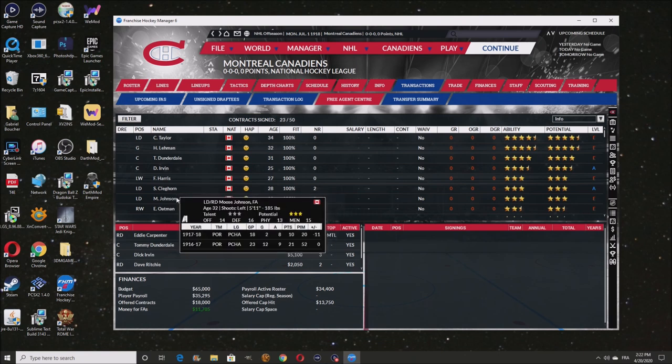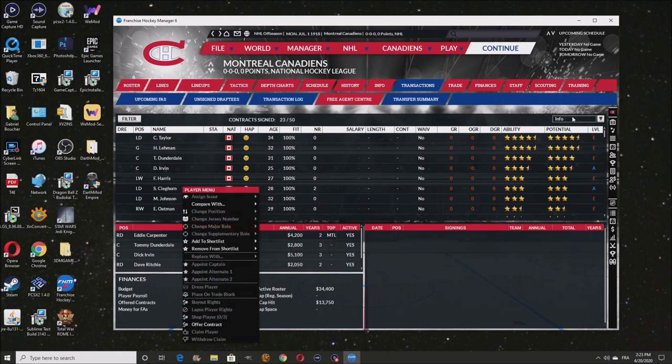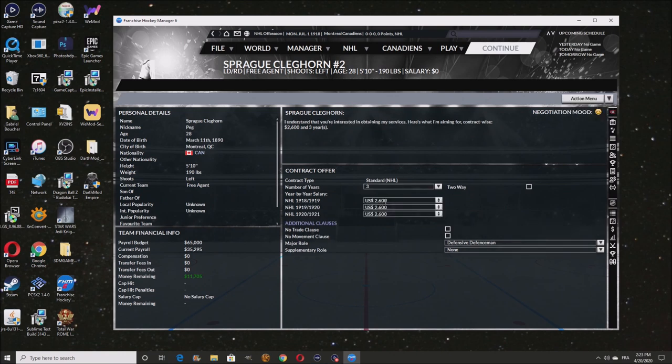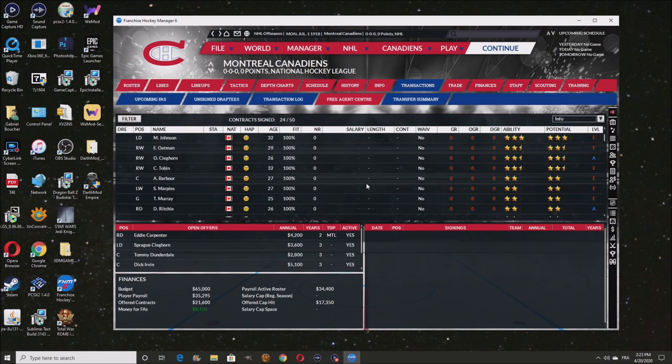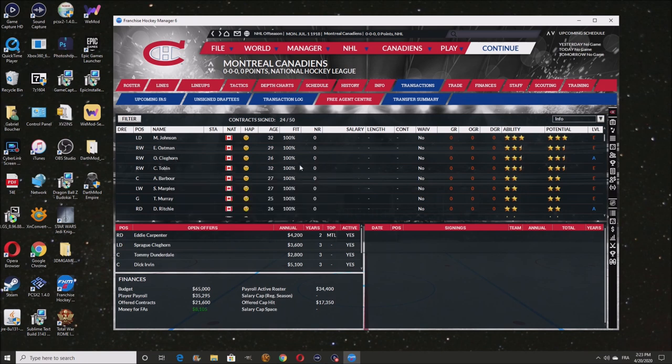For Left D, it's either one of these two. Moose Johnson is better defensively but Clay Gorn has more offensive abilities and is younger — more durable. We're definitely going to use Gorn. He wants three years, that's perfect. We also need a Right Wing — option between Oldman, Clay Gorn's brother Sprague, or Tobin. They all have the same potential, but the youngest one is Clay Gorn.